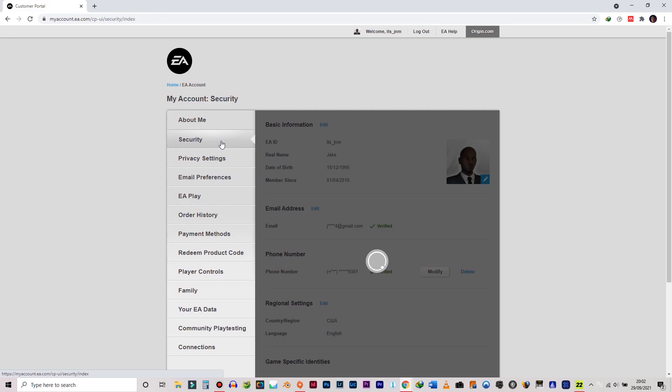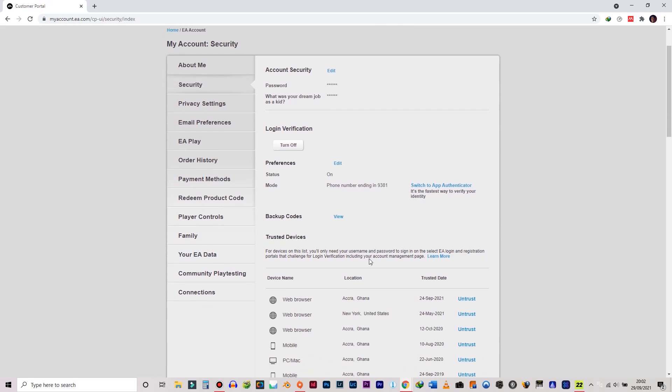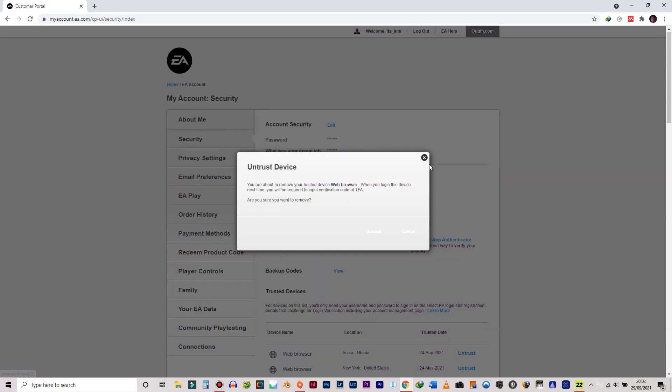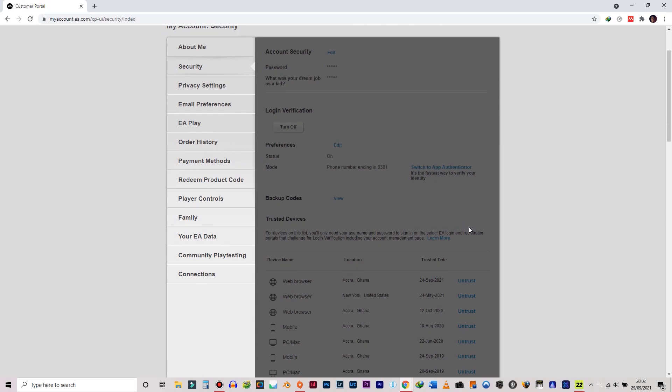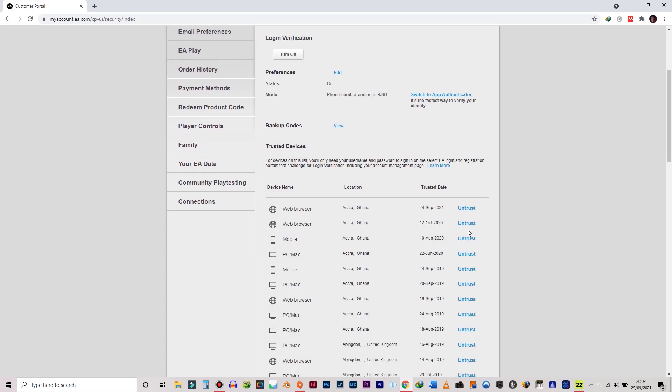Security is supposed to be the second option right underneath 'About Me.' Then what you want to do next is to go down to trusted devices, and you've got to untrust all the recent devices that you logged in with, especially if you have ones from different locations.